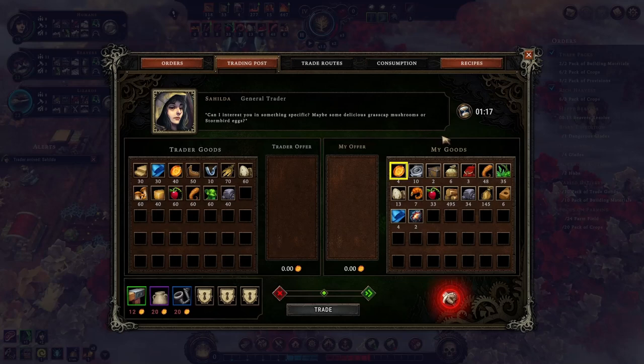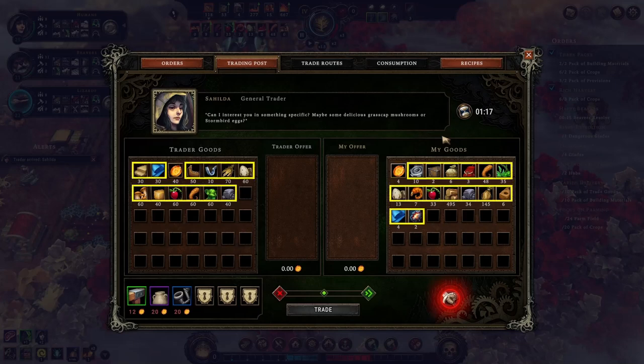The trading currency is amber. We can spend our amber to buy some goods, or we can sell goods to earn some amber. We can also trade some goods for other goods.